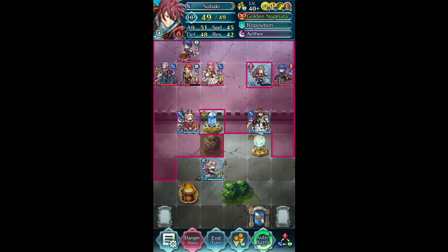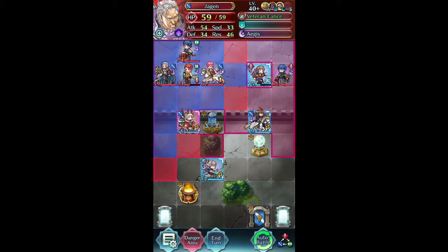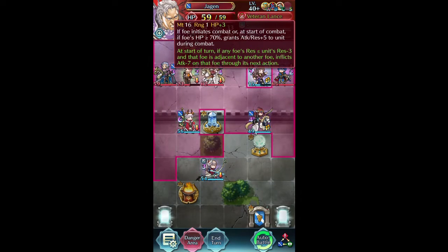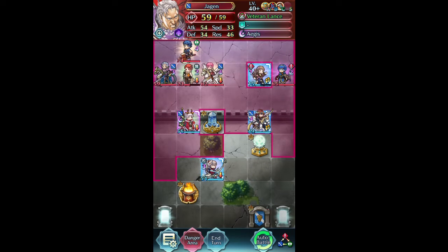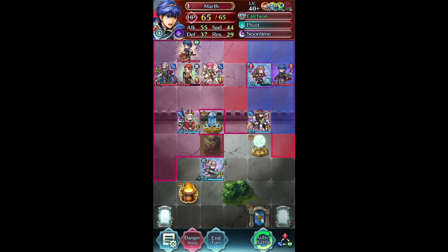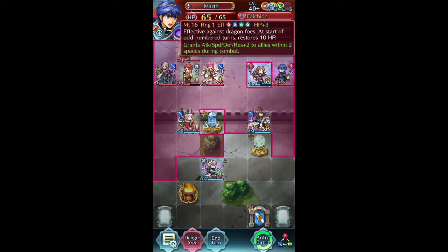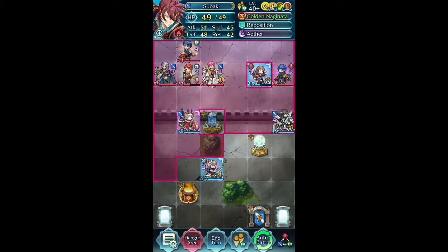We have newcomers: Marth, Jagen, and Barst. Barst has got the Devil Axe, which is Fury. We have Jagen with the Sabotage Attack lance — the Refine of his Veteran's Lance. I was actually thinking of building him at one point, but maybe not. It's still on my bucket list of things I'd like to build. Marth has Close Defense, so it may be in our best interest to let him hit us first.